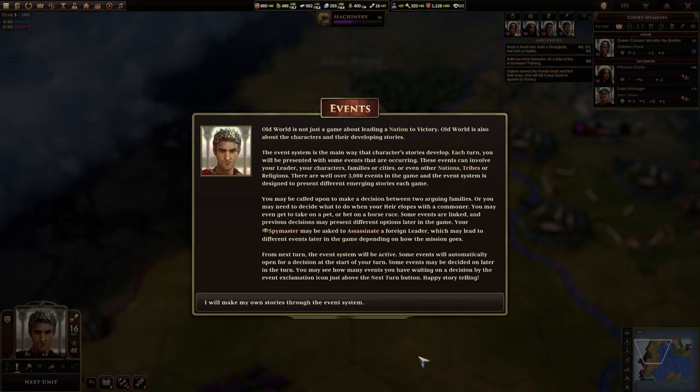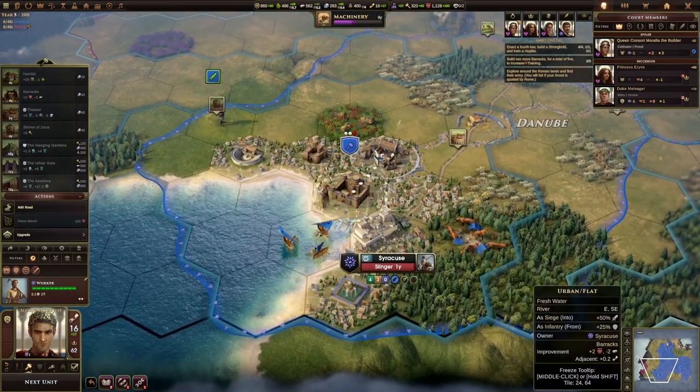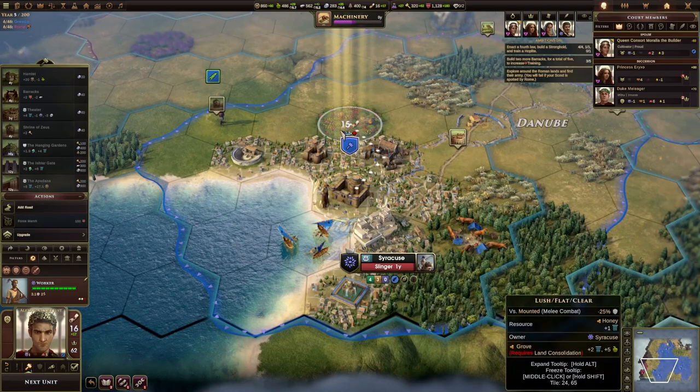From the next turn, the event system will be active. Some events will automatically open for a decision at the start of your turn. Some events may be decided on later in the turn. You may see how many events you have waiting on a decision by the event exclamation icon just above the next turn button. Happy storytelling! Great — that sounds like it's going to be a lark.